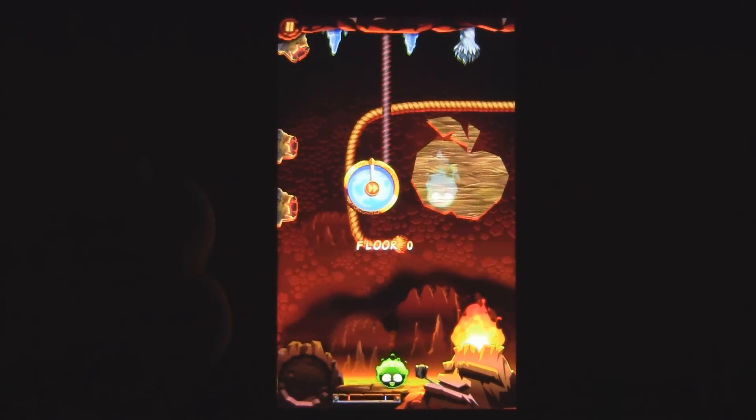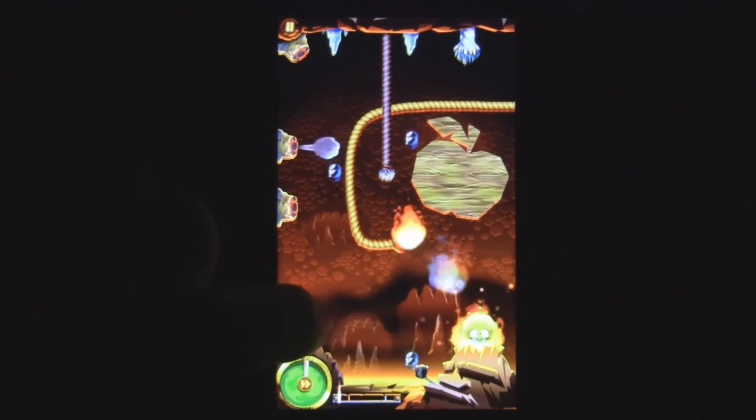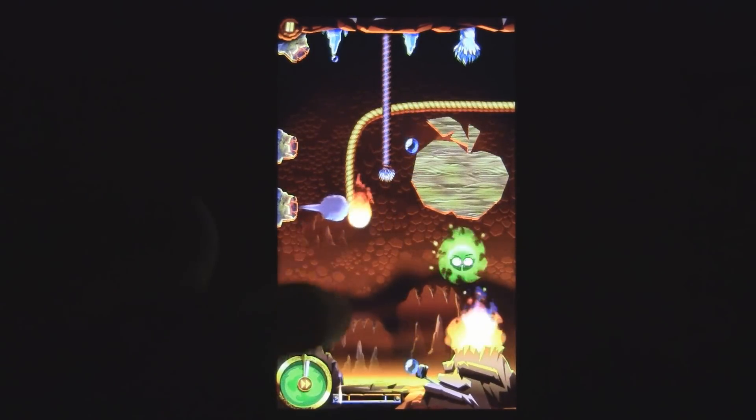When you get the green character, you have even more possibilities, because that one can consecutively light things on fire without burning out in one try. That really adds some nice variation to the gameplay.